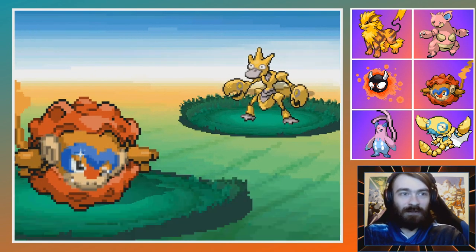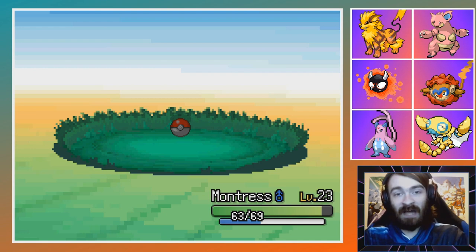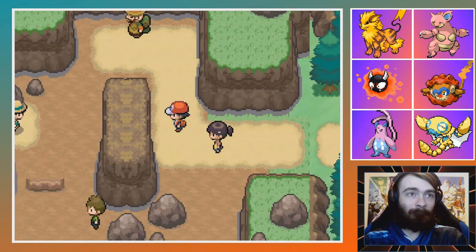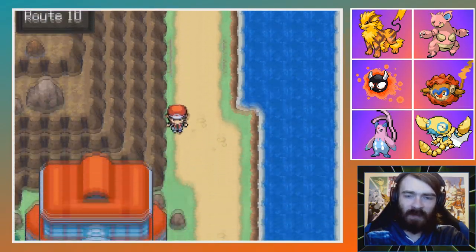The Psyduck I don't care about quite as much, but it is a Water Bug type which is interesting. A weight of 69 kilograms — very nice. When its headache intensifies it starts using strange powers; it's not easily phased by ordinary sorts of attacks. No nickname needed. We will unfuse that at some point because I want a Sizzle on my team. I don't know what I'll fuse it with, but I believe in it. I think we battled every single trainer over here, so let's go to the power plant real quick.